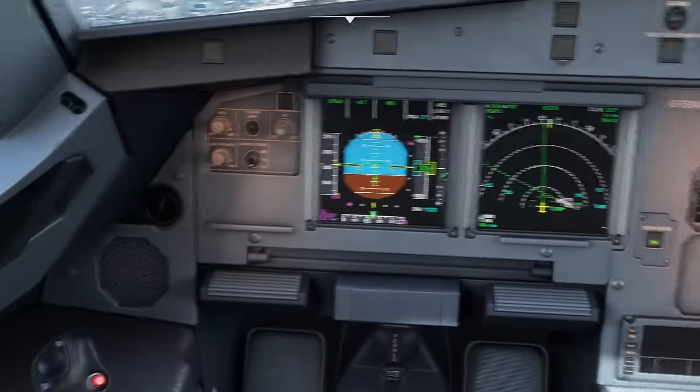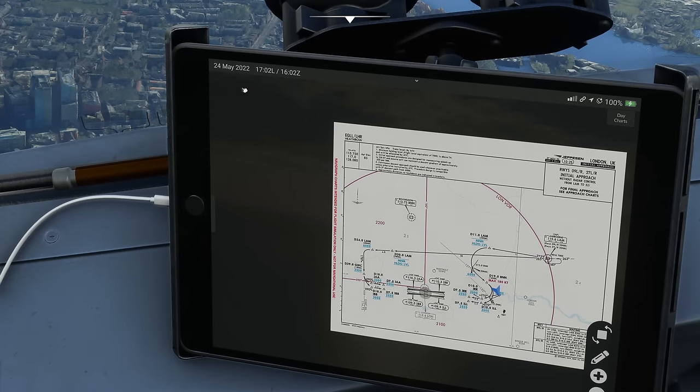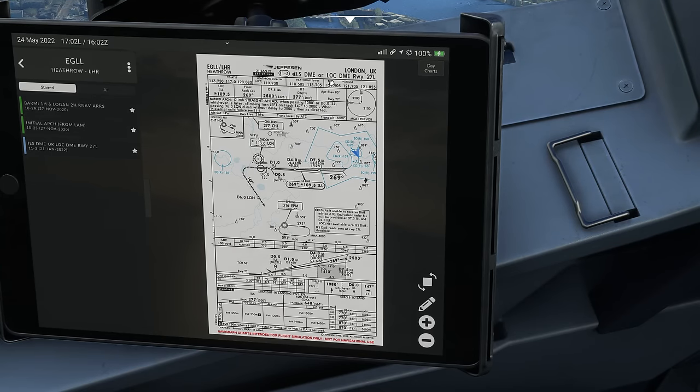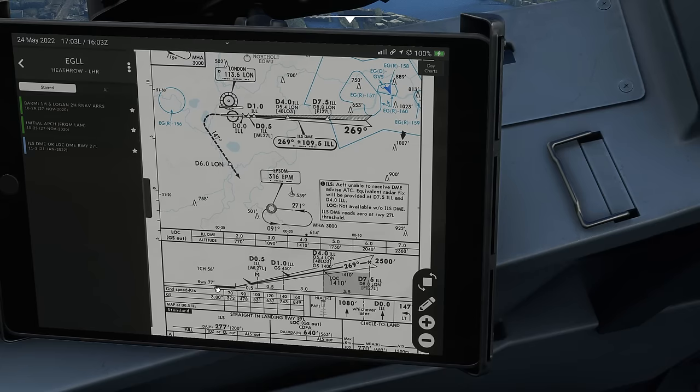Let's talk about getting onto the ILS. Flying an ILS approach - going back to our charts - you need to start below the glide slope. The ILS stands for Instrument Landing System and covers two axes. It gives lateral guidance called the localizer, which tells us if we're left or right of the runway centre line. It also gives vertical guidance called the glide slope, which tells us if we're high or low. To fly an ILS approach we're going to intercept that extended centre line and also fly down the three-degree glide slope to the runway.